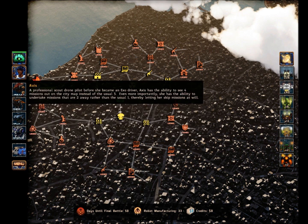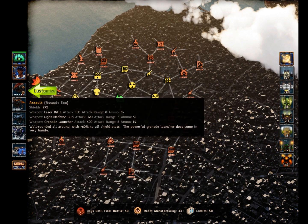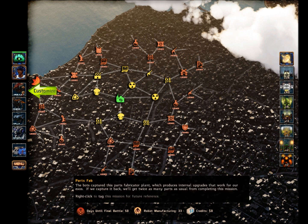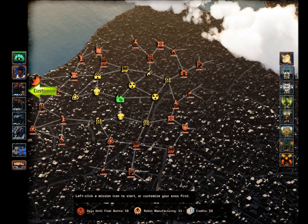Now, the commander I chose was Axis. In essence, this allows me more choice in my missions. If I did not have Axis, I would only be able to see about as far as these missions here, in a ring around me. These outer missions would be locked, rendering me unable to... well, in essence, I can cherry-pick my missions.